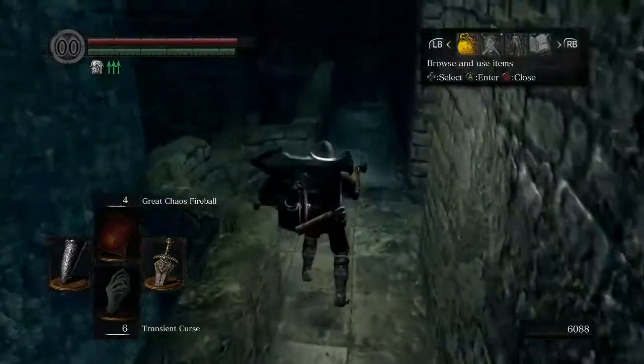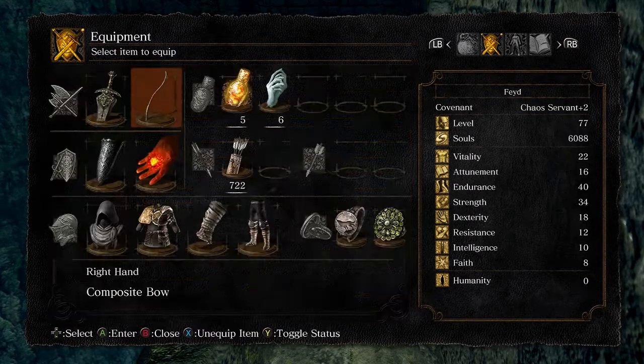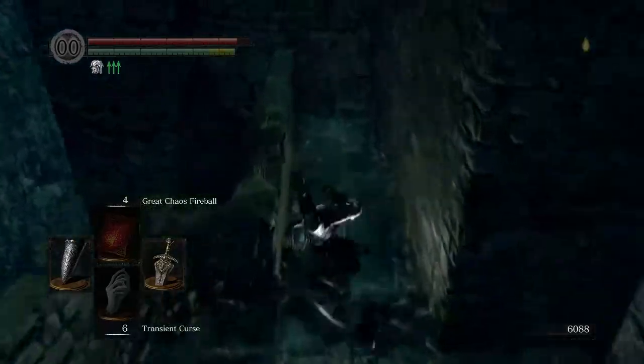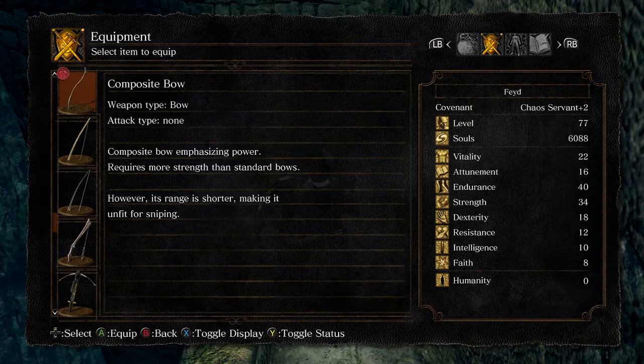Composite Bow — C and C scaling, so it actually is much better for me. Can I still medium roll with that? Yeah, I can. This bow would scale decently with my stats if I upgraded it. Look, I'm already getting 100 points of damage from scaling even without upgrading it — that's actually a very good find.